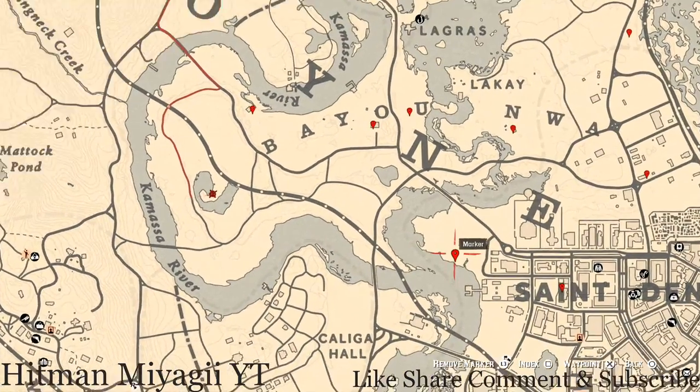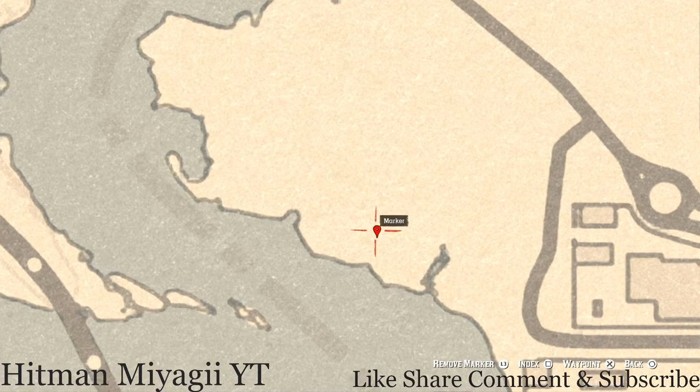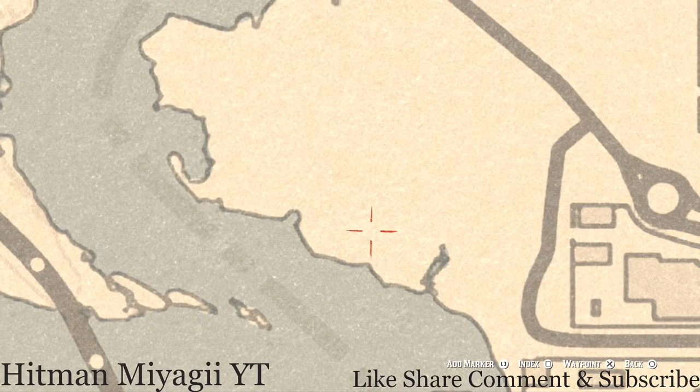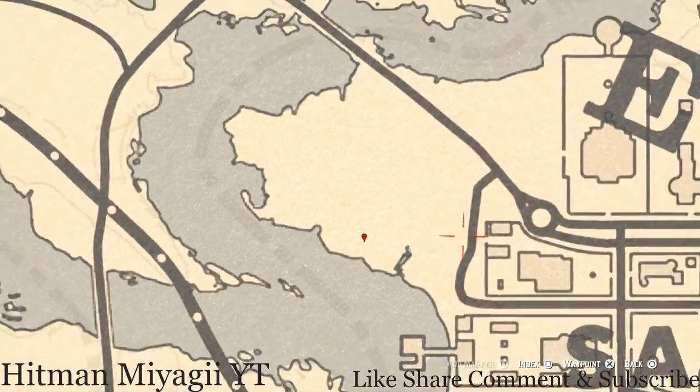Let's go down and over a little bit more to the next marker which is a bird egg. Right about here you should see a bird egg which is in a tree. This bird egg is a heron egg - H-E-R-O-N. It's in a tree; shoot it down with a varmint rifle or a bow using a small game arrow.